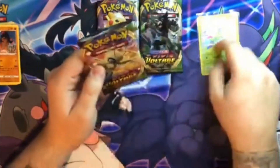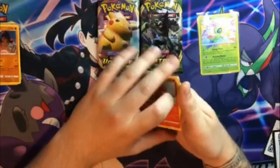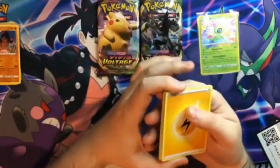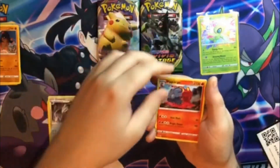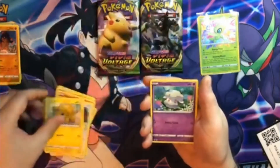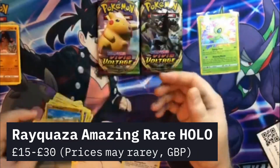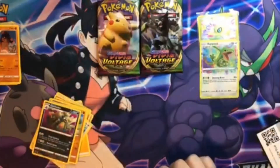Next pack, we'll open the Celebi pack. Seems we've got the Celebi Amazing Rare. One, two, three, four. Electric Energy, Swoobat, Excadrill, Magcargo, Charmander, Chatot, Joltik, Cottonee, Whimsicott. Amazing Rare — Rayquaza! And then normal Rayquaza — Garbodor. So that's two Amazing Rares in two packs. Not bad going.